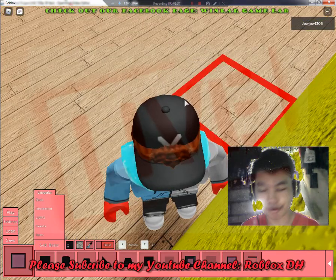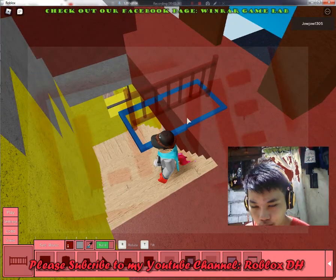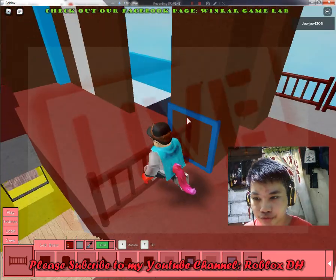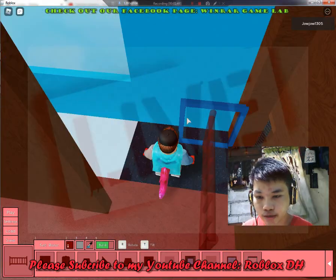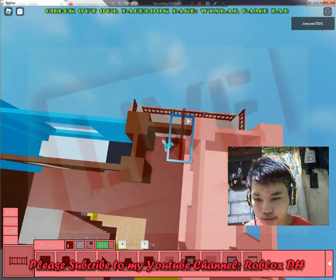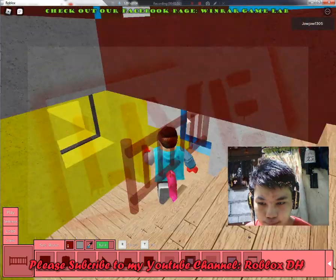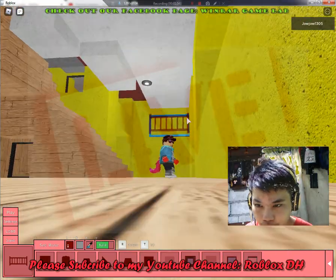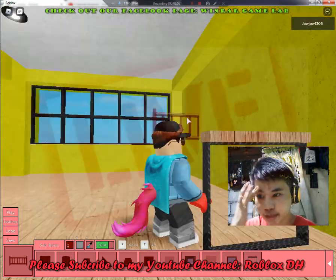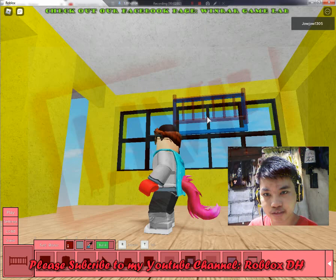Second floor finished. So upstairs here, this is my aunt's room and this is my grandfather and grandmother's room. Here's our balcony or terrace, shall we call it. I did some changes down here — I found out how to use the double-sided feature so our walls on the bottom floor are white.